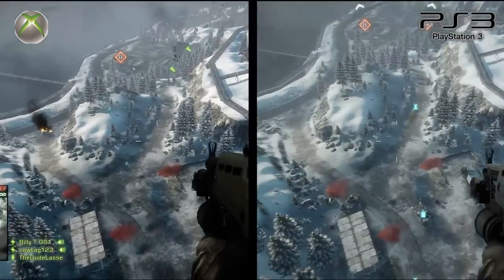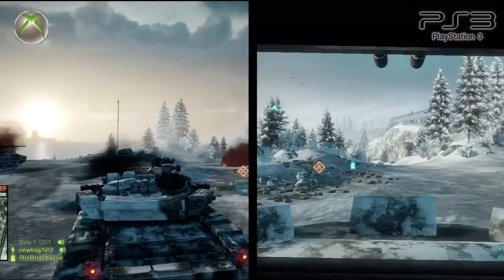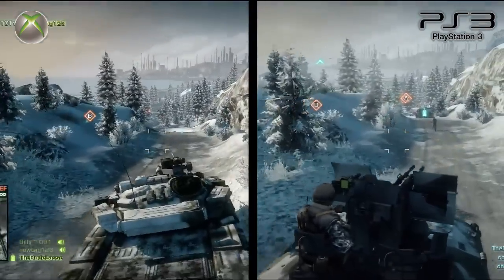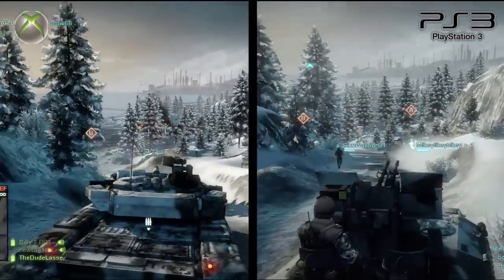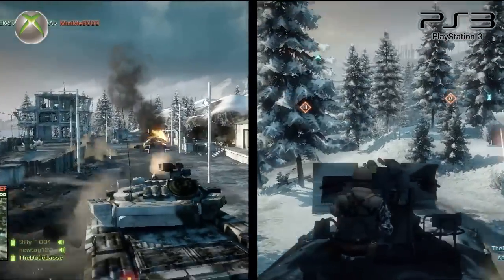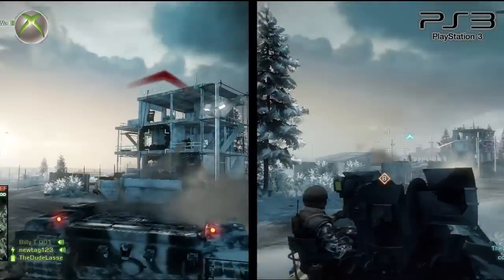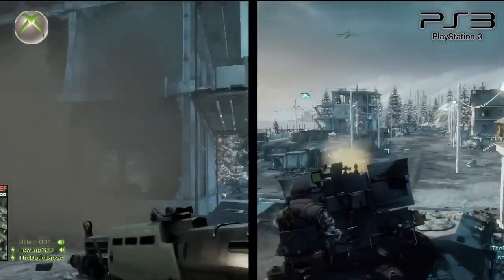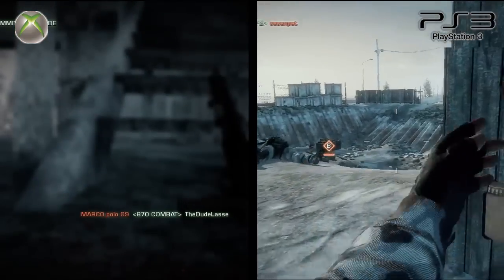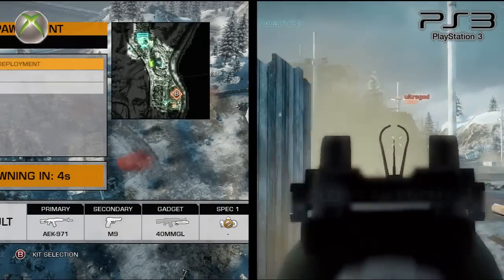Battlefield: Bad Company 2 was just released in the beginning of March and looks pretty decent on both consoles. The sequel has received graphical and performance improvements over the first game on both platforms, with textures, dynamic lighting effects, particle effects, and explosions looking equally good on both. However, there's still noticeably more screen tearing on the PS3 version, and the better black levels on the Xbox 360 version really add to the visual style of Bad Company 2. The Xbox 360 version runs and looks better.